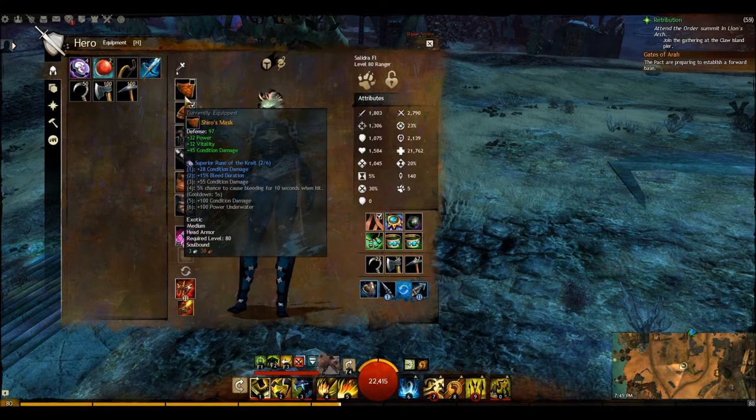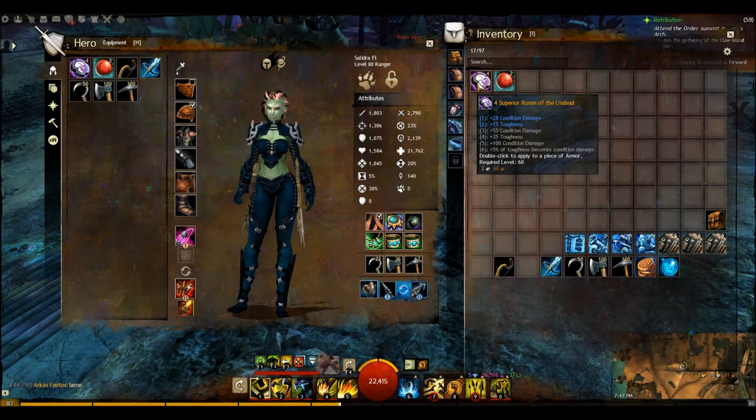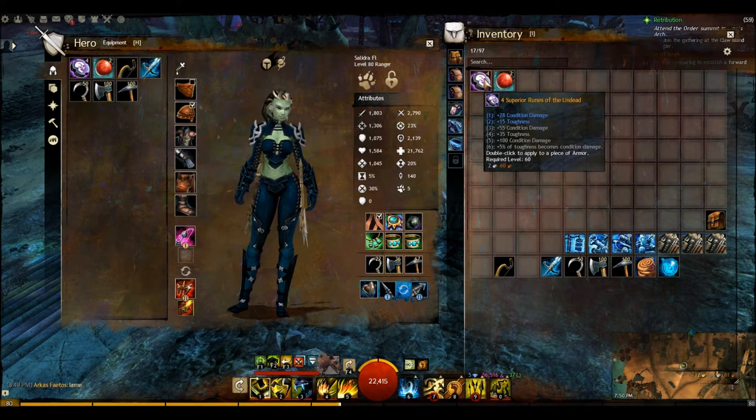Let's look at runes. There are a couple of different ways you can go. You can go with six runes of the undead, which will give you lots of extra condition damage and some extra toughness. These actually work better if you're using precision, toughness, condition damage gear — the kind you can get from dungeon tokens or karma merchants. I kind of like some power because that gives me needed burst damage, since rangers are kind of weak with burst damage. Either set — carrion or that — will work, and with all that extra toughness, five percent of toughness becomes condition damage.